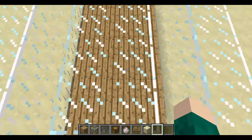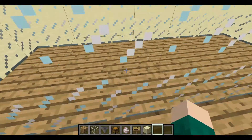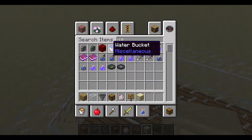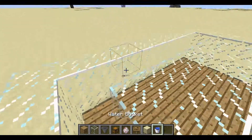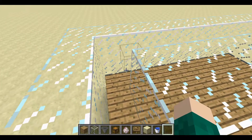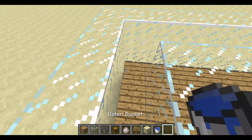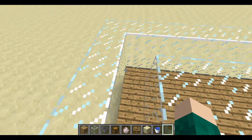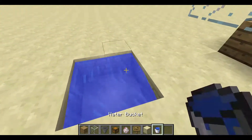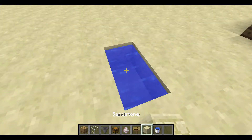If you're low on resources, you don't have to have wood in the middle — it just looks nicer under the glass. Now grab a water bucket. If you're doing this in survival, you'll need a lot of sheep and a nearby water source. You can create your own water source by making a four-by-four square filled with water so you can infinitely refill your bucket.